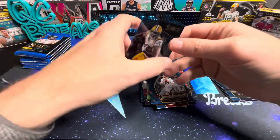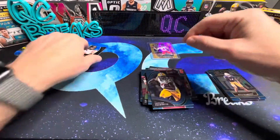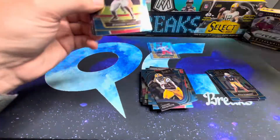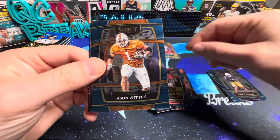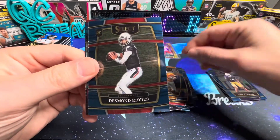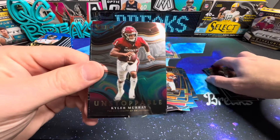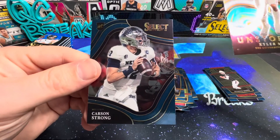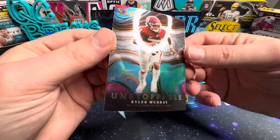Behind that we've got a Leonard Fournette — this is the field level. There is DeAndre Swift. Jason Witten — forgot he went to Tennessee. There's Desmond Ritter. And an Unstoppable Kyler Murray — I like that background there. Carson Strong on the rookie — that's pretty cool.